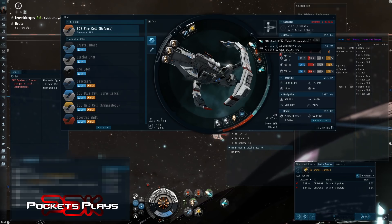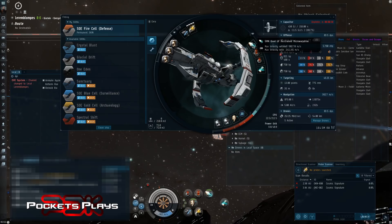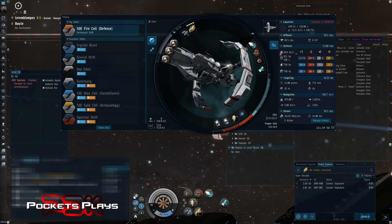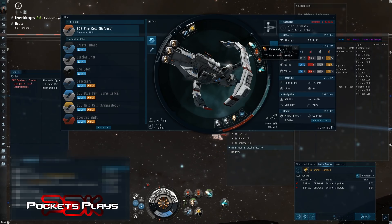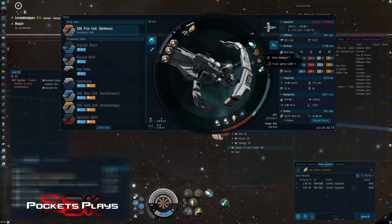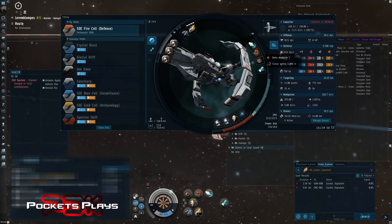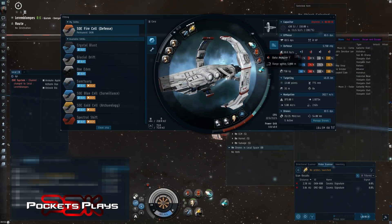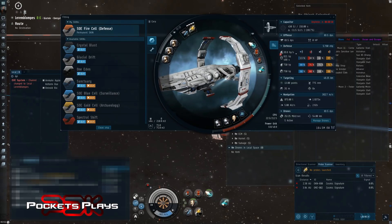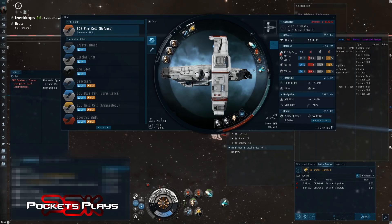The micro warp drive lets us close on cans quickly — not quite as critical in highsec exploration, but if someone comes to your site it lets you get to the cans before they do. I carry a relic and a data analyzer. I have a tech 2 relic analyzer and only a tech 1 data analyzer — normally when I do this I focus on relic sites, so I don't usually even bring a data analyzer, but I threw one on for this video.